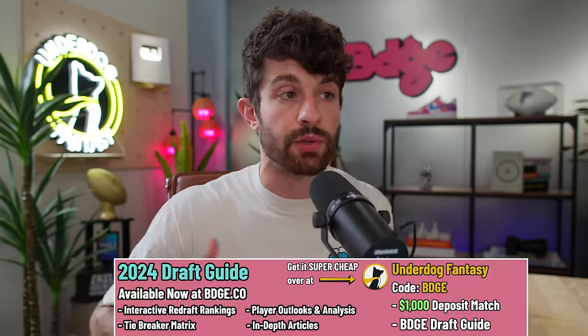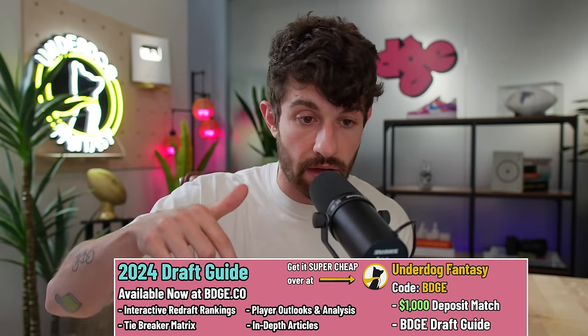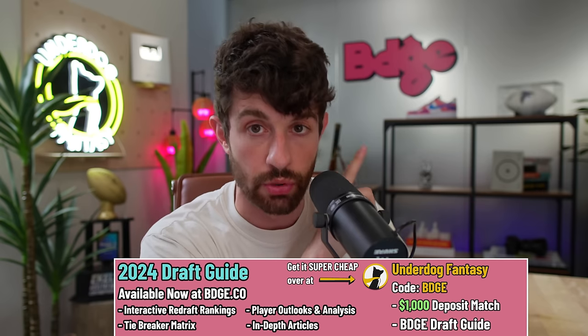If you've done nothing to prep this summer, the best place to do that is Underdog Fantasy — they do best ball drafts. Join a draft with a $3 buy-in all the way up to $1,000. You don't do waiver wire moves, sit-starts, or trades — you just draft, which is the best part of fantasy. Then you come back in December or January to collect your winnings. Sign up on Underdog Fantasy, download the app, use code BDGE. First-time depositors get a deposit match up to $1,000, plus you'll receive our draft guide with all our rankings absolutely free.